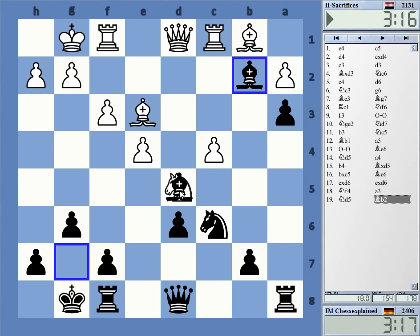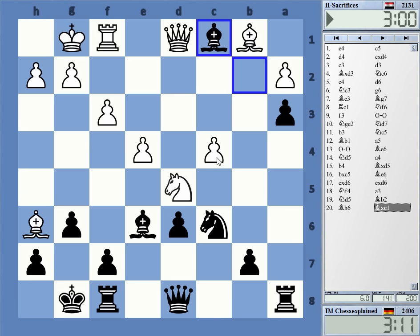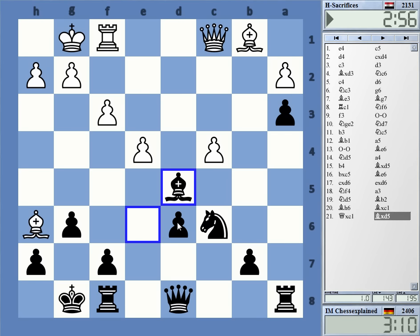Rc2, I can take d5, and then he has to take with a pawn, because of knight b4. I don't really believe in enough compensation there. But he has a couple of interesting options — he can even try to sacrifice the rook on c1, or in effect, the exchange. So I'm grabbing this here, and of course I will return the exchange. That's absolutely clear.